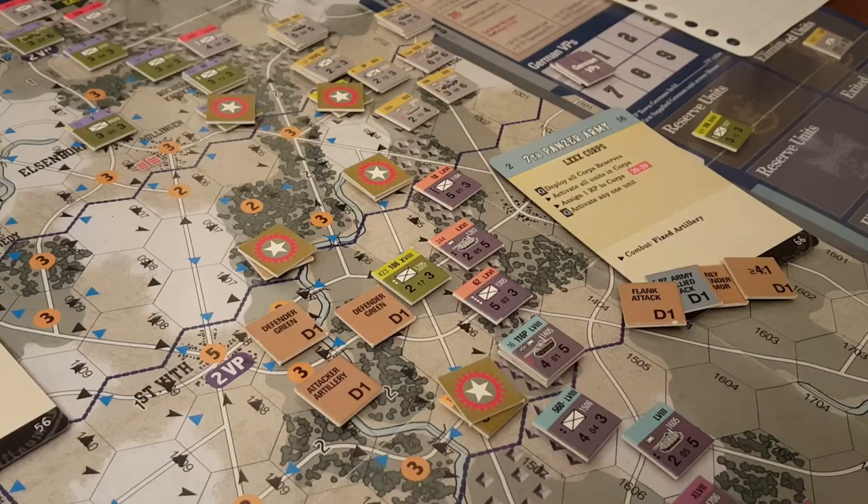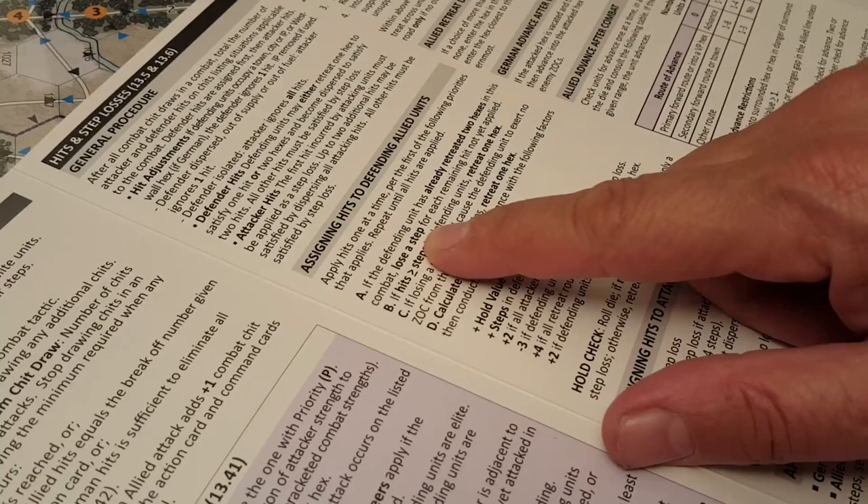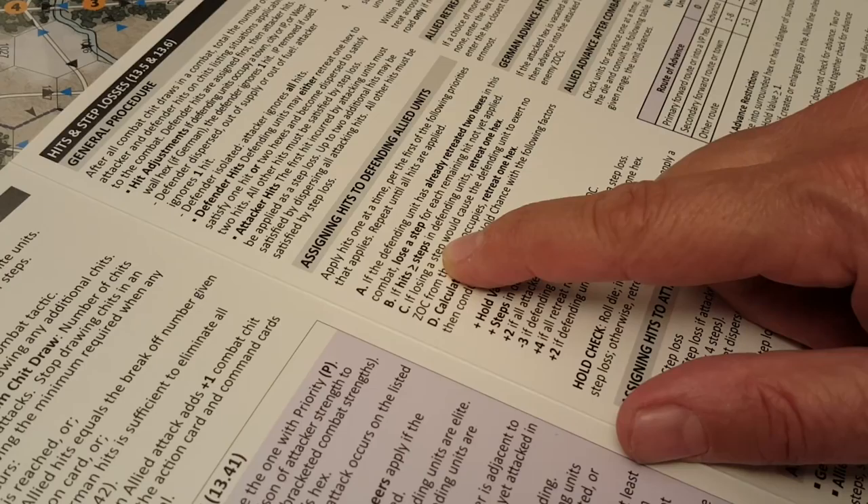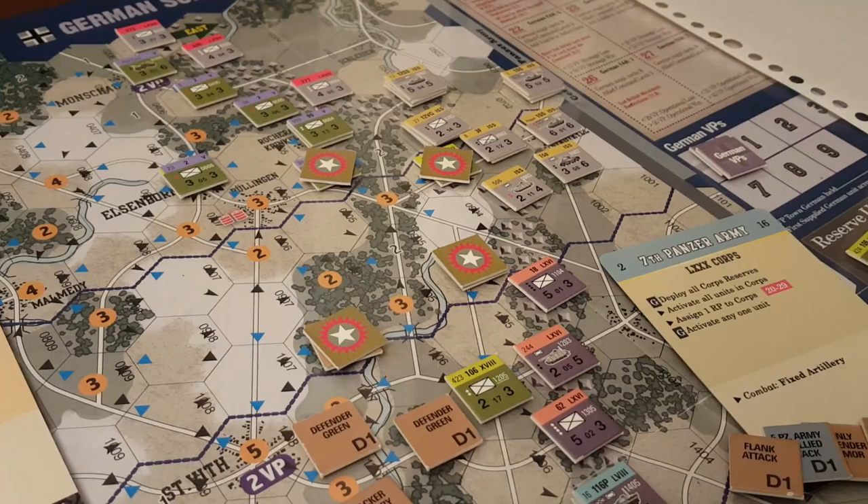We look at what that result gives us — that's three hits to be applied to this unit. Then we assess: assigning hits to defending Allied units, applying one at a time. If they've already retreated two hexes, we lose a step. If the number of hits is greater than the steps in the defending unit, one hex retreat, and so on. We go through all these little procedural steps — it's quite an involved exercise, and that's just one attack.